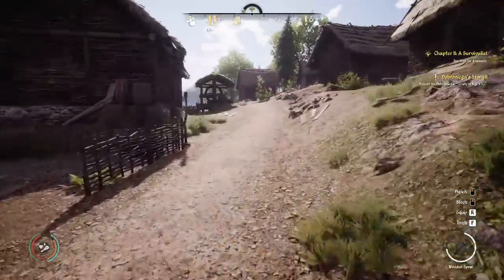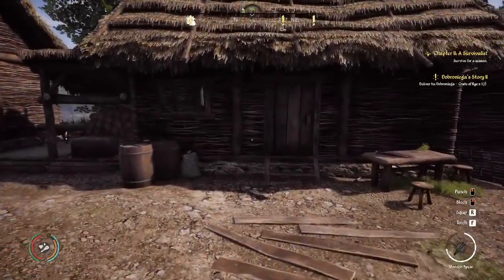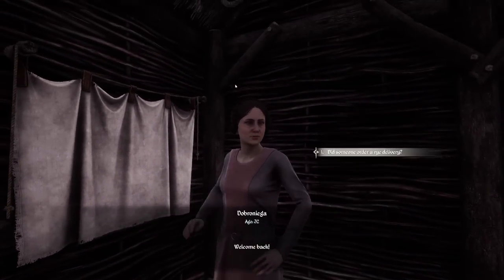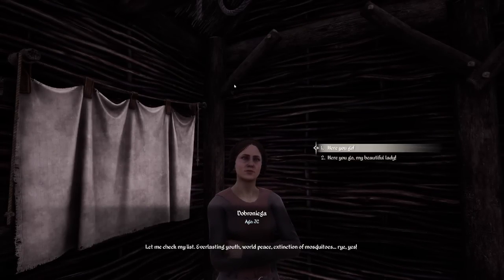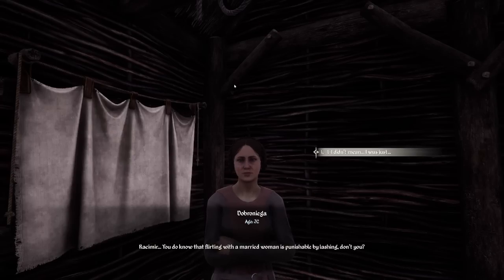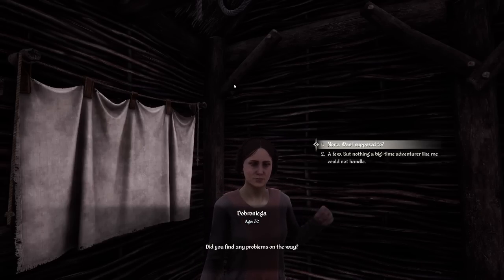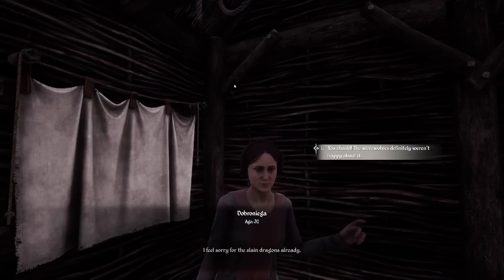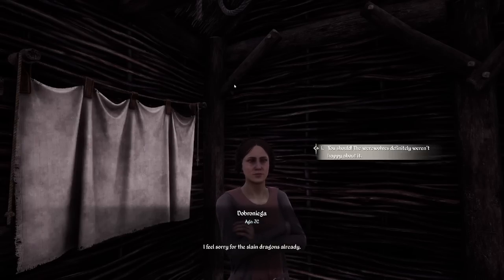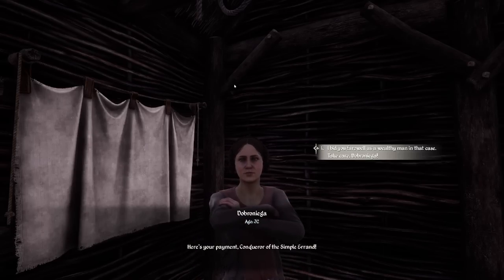All right, here we are back in town. Let's talk to Dobronega. Welcome back — did someone order a rye delivery? Let me check my list: everlasting youth, world peace, extinction of mosquitoes, rye — yes! Here you are, my beautiful lady. You know that flirting with a married woman is punishable by lashing, don't you? You're too easy — and you're horrible! Did you find any problems along the way? A few, but nothing a big-time adventurer like myself can't handle. Here's your payment, conqueror of this simple errand — take care.